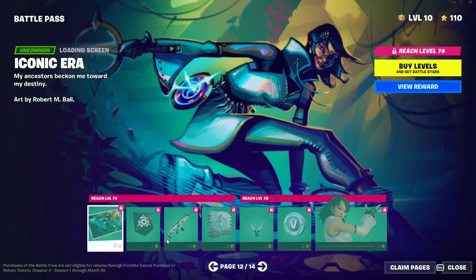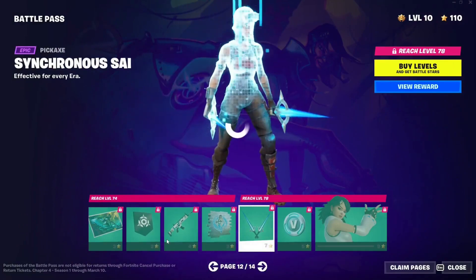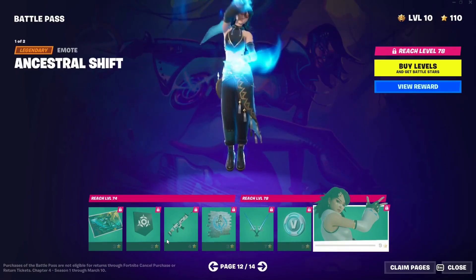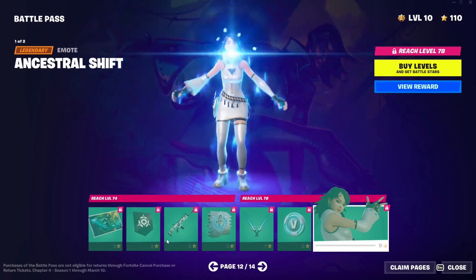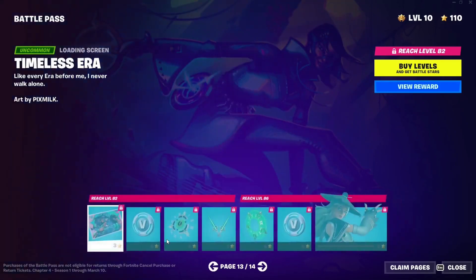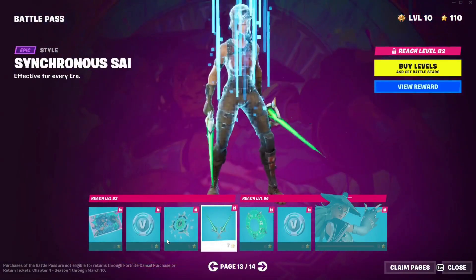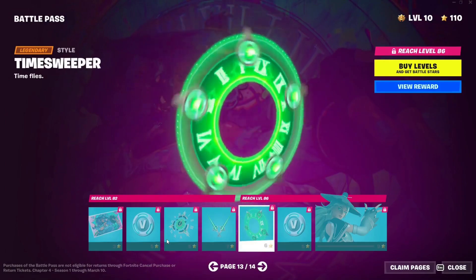Then we have Ionic Era — a banner icon, a weapon wrap, a spray, a pickaxe, vbucks, and another Era edit style. This emote allows you to change edit styles in the game itself. Then another loading screen, vbucks, a Back Bling, and some pickaxes which are edited versions, and the Rider style.